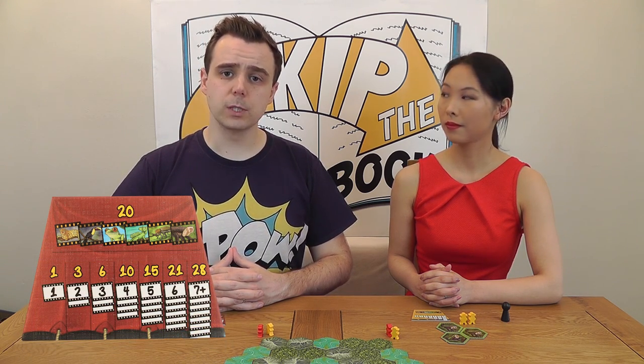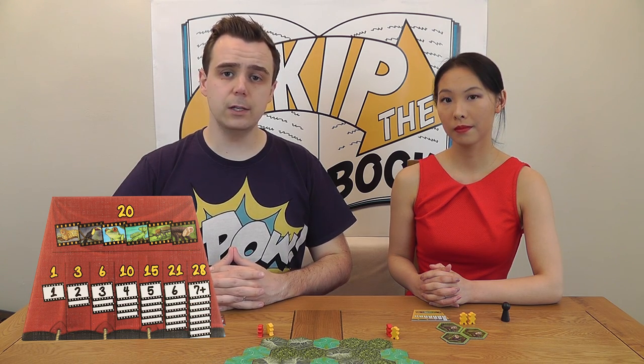The game continues until all explorers have been removed from the board, or there are no tiles left. At this point we must now calculate our score. Firstly, count up the number of animals you've claimed during the game and compare them to the scoring track on your reference card. There are six different types of animals in the game, and you'll gain additional points based on the number of each you've claimed. If you've managed to claim one of each of those six animals, then you get 20 points. For each additional set of the six different animals that you've claimed, you gain an additional 20 points. The winner is the player with the most points. In case of a tie, the player who's got the most animals of a single type is the winner.